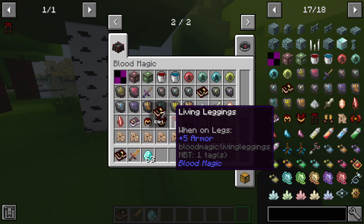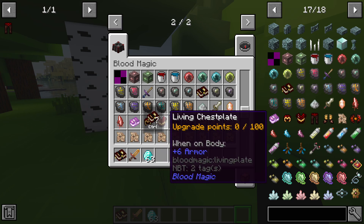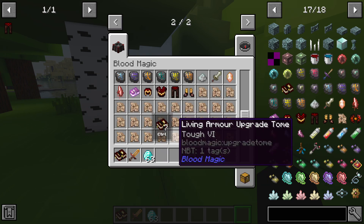At first you might think it's not really that great of armor — it doesn't give you that much protection. But you do have some upgrades which are similar to enchantment books.